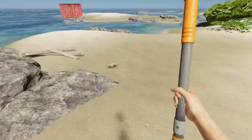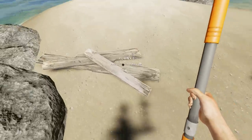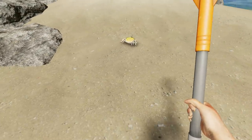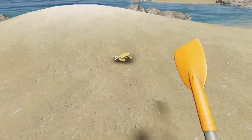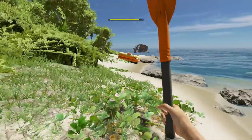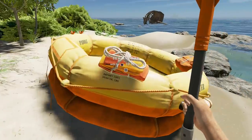Crabs are best just avoided until you have a spear. You can hack at one with a knife but make sure you're crouching, otherwise the crab will mess you up. Top tip: leave your paddle on your boat — it's not an effective melee weapon, so you're better off putting it back.